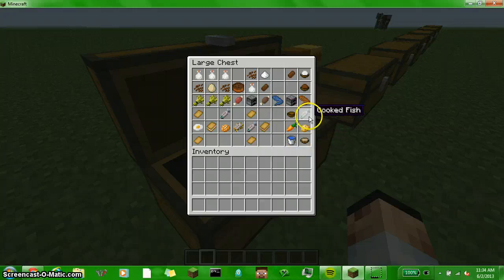If you put a bowl, cooked fish, carrot, potato, and a water bucket, you get fish soup. They add more soups too.